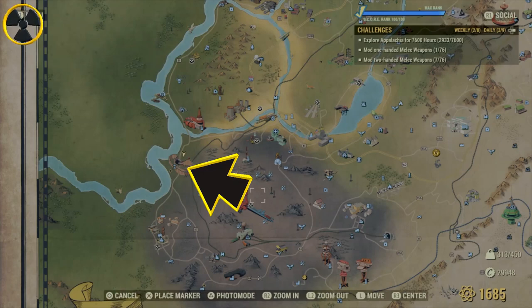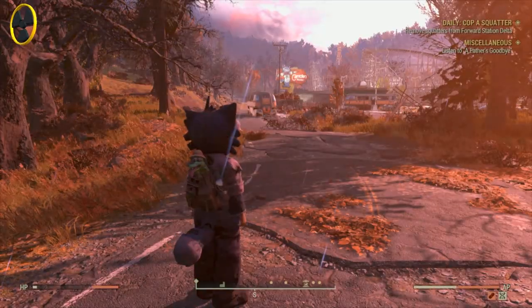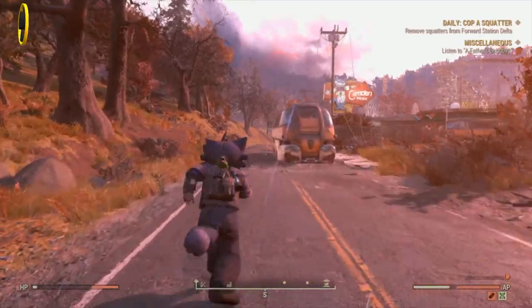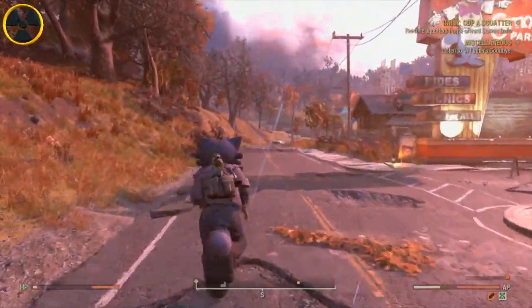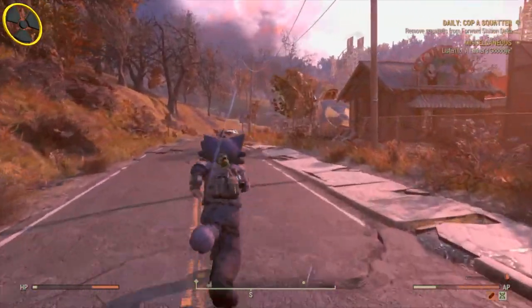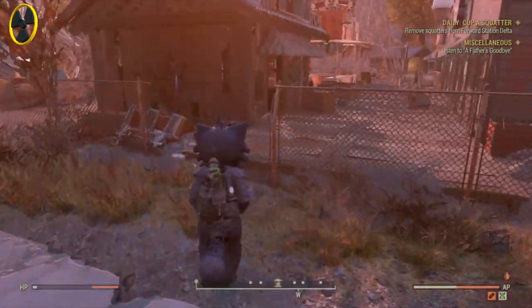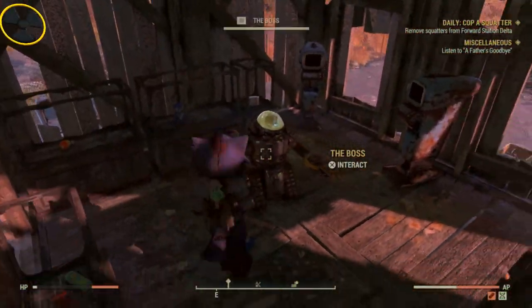You come here on the map — it's a little place just outside the Ash Heap called Camden Park. Press it there and you'll spawn here. Take this route along the road past the bus. There's a little hole in the fence — sneak through there and come in here. Don't worry about him, he's friendly.